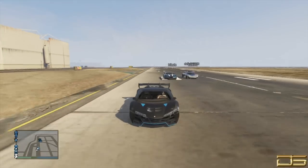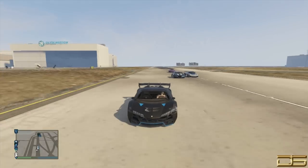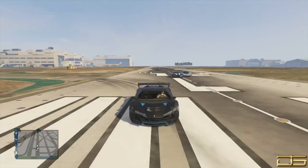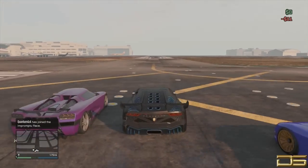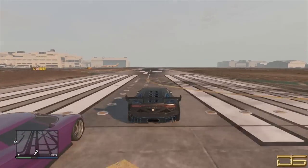With all of these straight line tests, this is simply just for acceleration and top speed — it does not include handling. I would say the Turismo is probably one of the best for handling. The Zentorno isn't that great for handling, I will admit. But again, this is just for speed and acceleration.